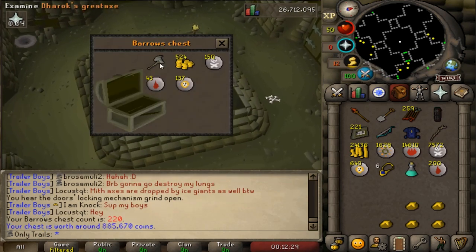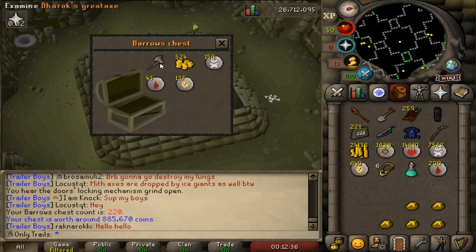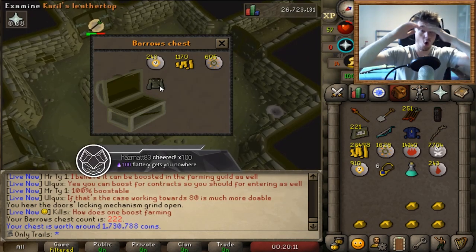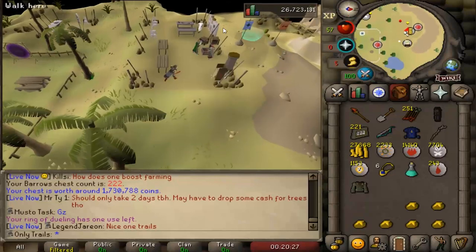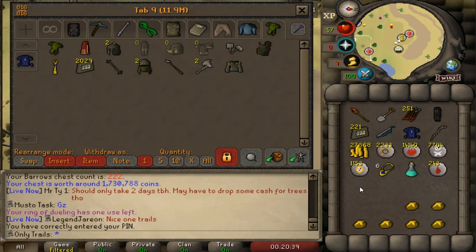Elite clue please. Oh my god. Well boys, that's a dupe - that is a dupe if I've ever seen one. It's good money though, but I would love an elite clue. This is 96 Barrows chest dry of an elite clue. Carol's leather top - that is an endgame requirement, something you need for the endgame. I'm really happy with that. Oh my god, I'm getting too much, I just want an elite clue.